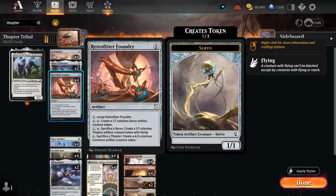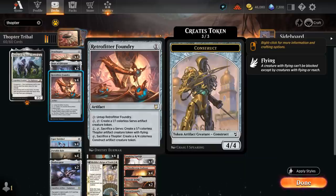Foundry can make lots of 4/4s in this deck, and can make servo tokens for 2 mana if we tap it, then sacrifice a servo for 1 mana to turn it into a Thopter, which can then turn into a 4/4. It's a pretty lengthy process, but for the most part Foundry is just turning Thopters into 4/4s, which can start beating down.